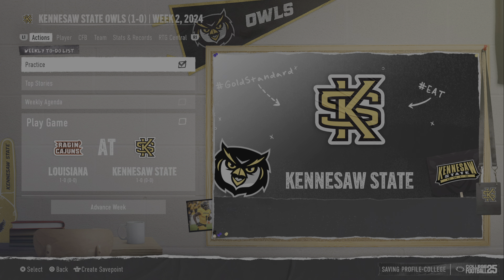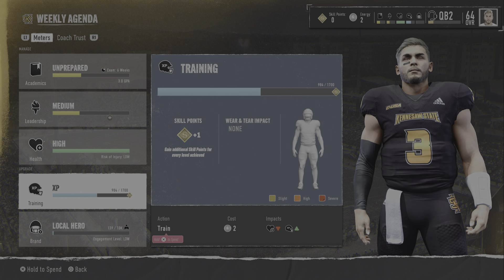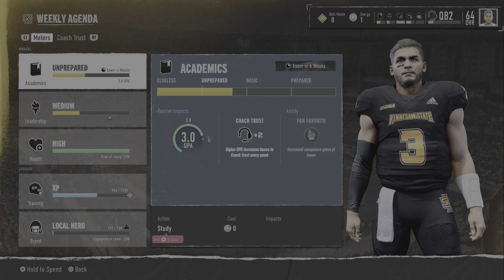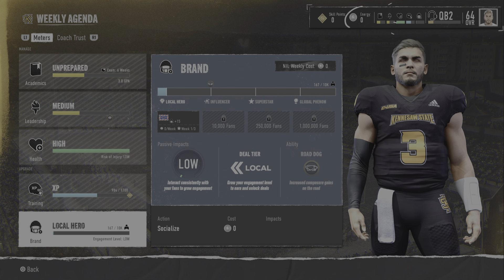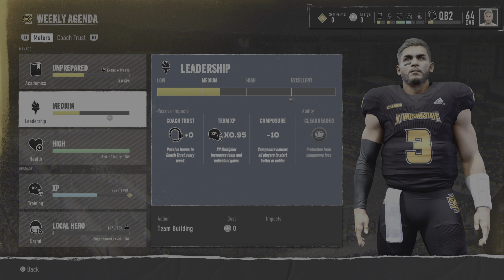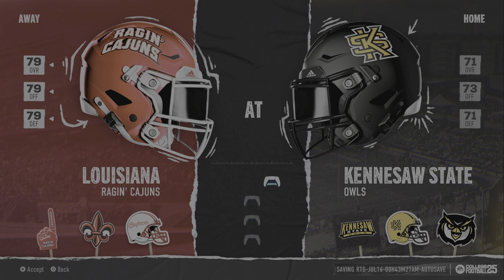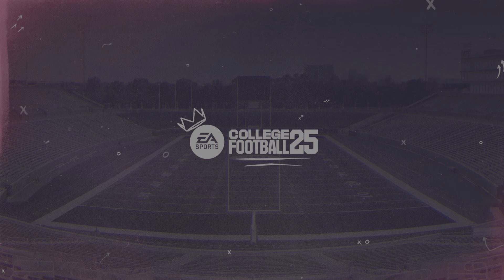I don't know, maybe I'm missing something — we'll go weekly agenda. We still don't have any skill points. We've only got two — let's go ahead and study for one, getting up towards basic at least. Then we'll hit brand for one. Should have probably hit leadership, but we're already on medium as a backup, so that's not horrible. We'll go ahead and play the game — protect the home turf, we got the Raging Cajuns from Louisiana Lafayette.